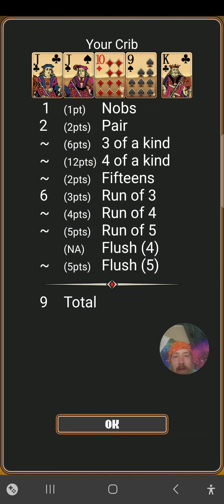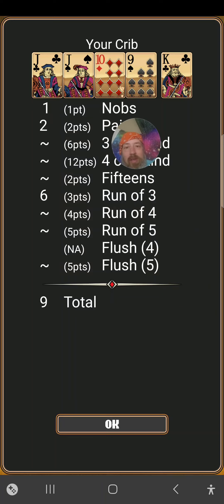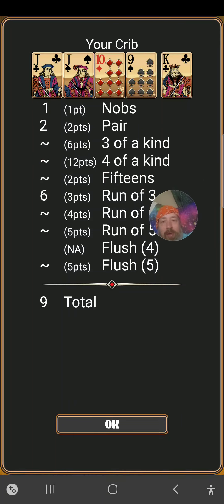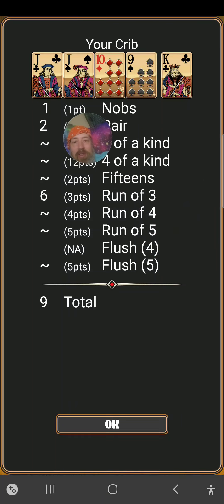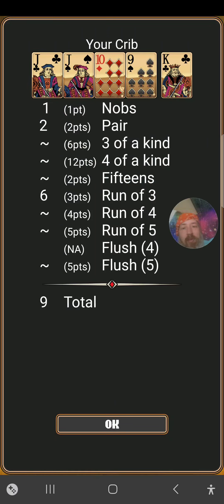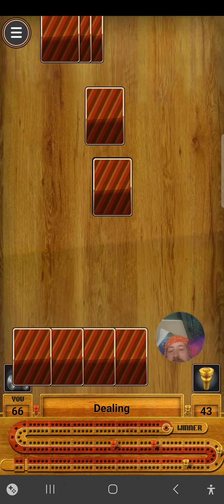And then we have my crib, which is nine points. We had two runs of three: jack, ten, nine, and jack, ten, nine. And then a pair of jacks. Flakes eight. And his knobs, which is the jack of clubs, for nine points. So it's sixty-six to forty-three, Mabel.